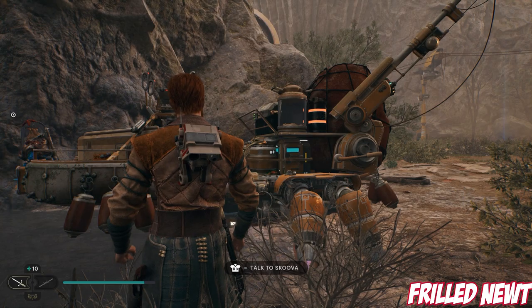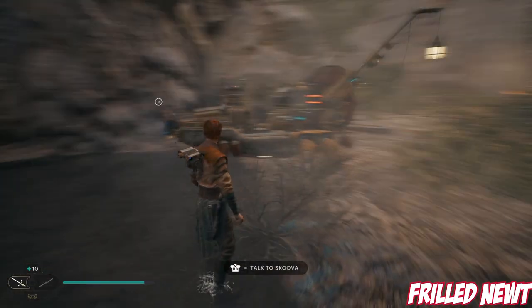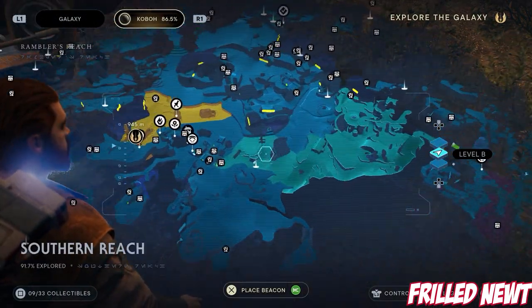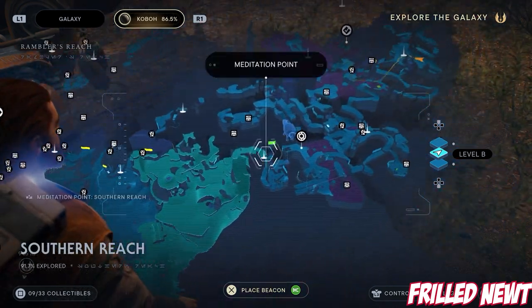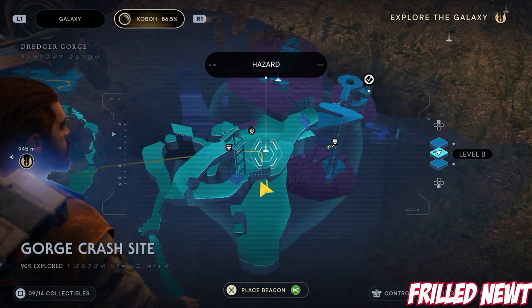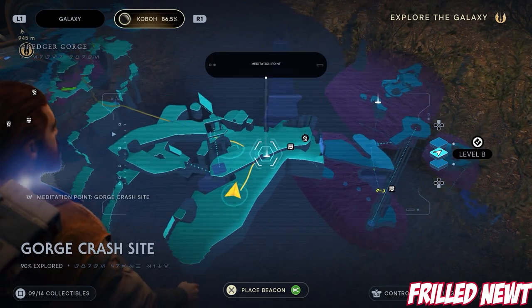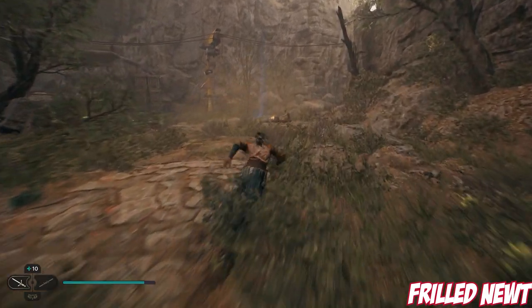Next up we have the Frilled Newt. This is actually probably one you can find very early on — this is one I found while mopping up late game. It's right near the start of the game at the Gorge Crash Site. Whatever level you are in the game, you've already got this fast travel point, so simply fast travel back to the Gorge Crash Site and you'll see Skoova right next to it. This is one of the areas you come into like two hours into the game, right at the start. And that's the Frilled Newt.